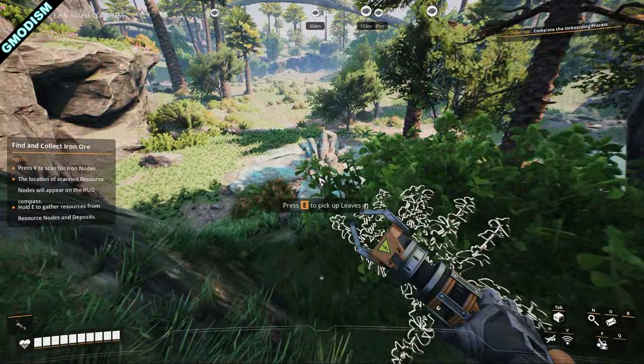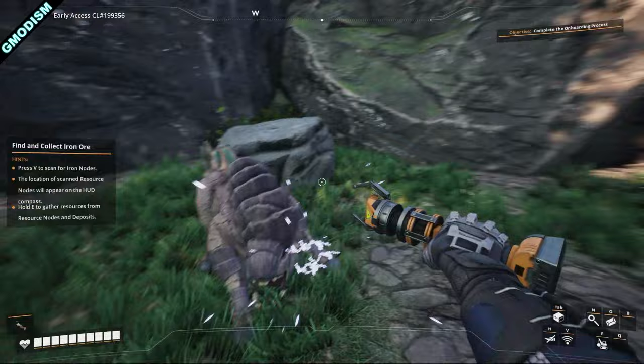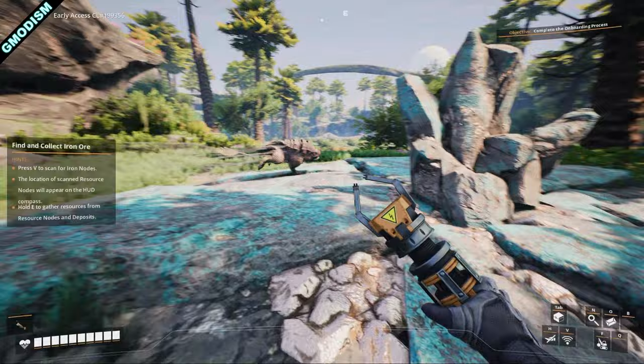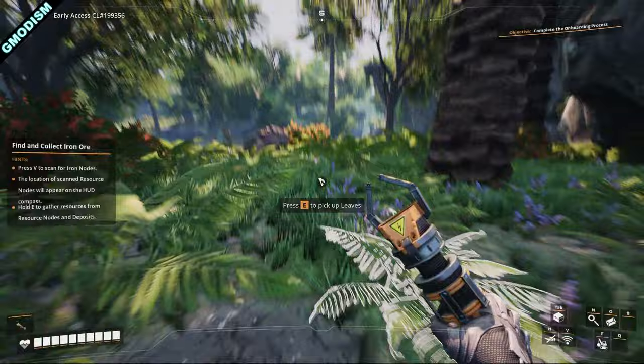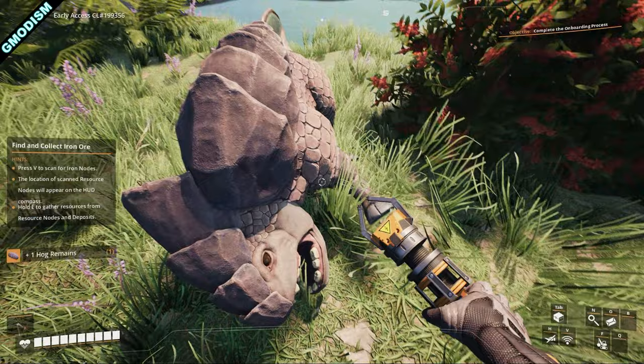Watch out for scary stuff. We have a hostile. What you can do to not get hit by these is simply jump and stab it a little bit when you get the chance. We can also slide jump to get close to it. Sometimes it will get you, but you can actually strike it downwards, and we got it. Hog remains — very nice.